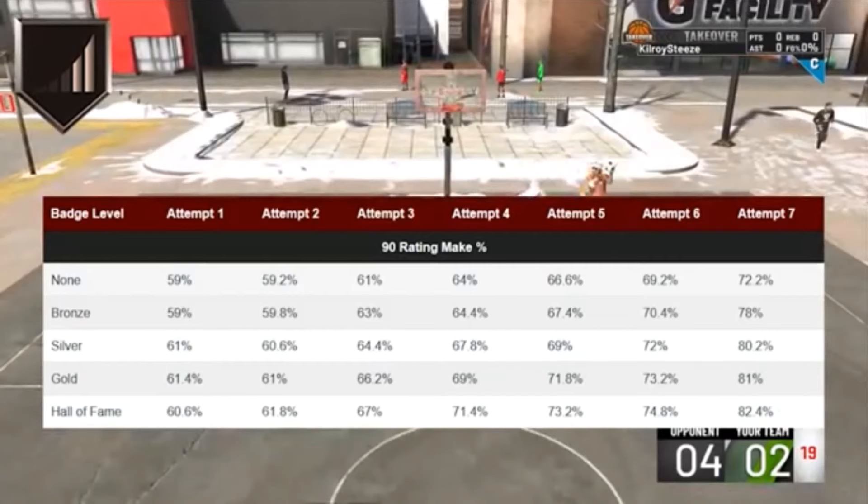Here we have the 93 ball rating, and as you can see it also makes a huge difference. This will be like your offensive threats, your play shots, people who are going to be primary ball handlers for the most part. At Hall of Fame you're seeing a huge jump, especially after the seventh attempt. The badge activates after one attempt — so even after you take your first shot, after you make your second shot, it's going to start activating, which is huge.